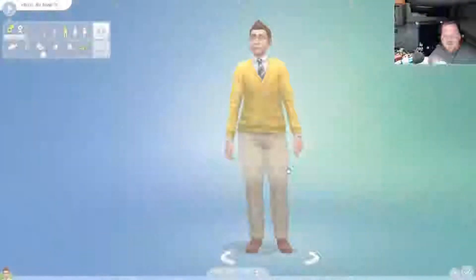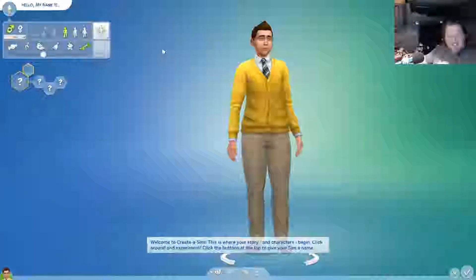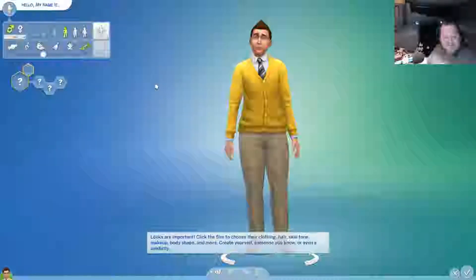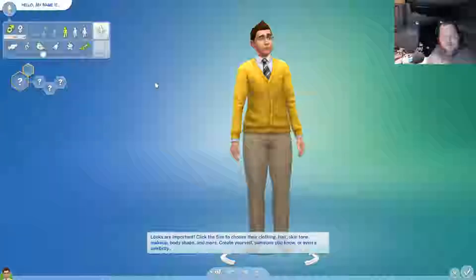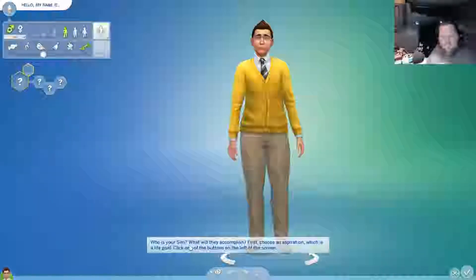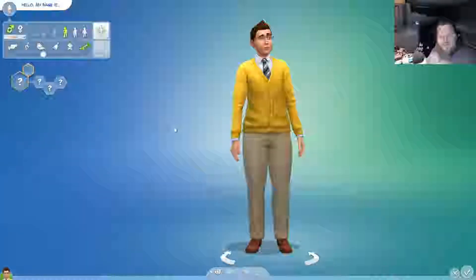So I'm thinking I might create myself. Welcome to Create a Sim - this is where your story and characters begin. Click around and experiment. Click the buttons on the top to give your Sim a name. Looks are important - click the Sim to choose their clothing, hair, skin tone, makeup, body shape, and more. Create yourself, someone you know, or even a celebrity. Who is your Sim? What will they accomplish? First, choose an aspiration, which is a life goal.